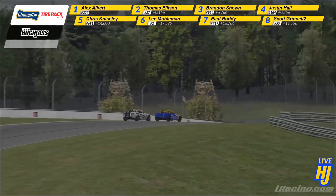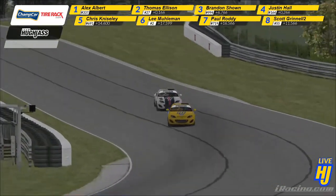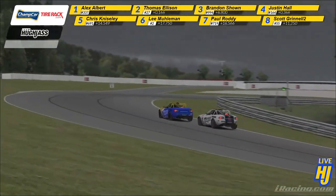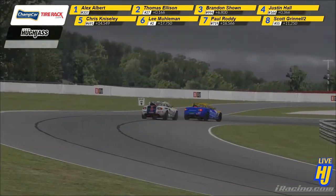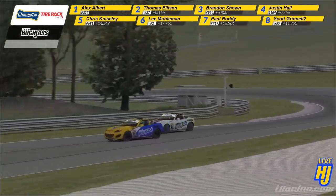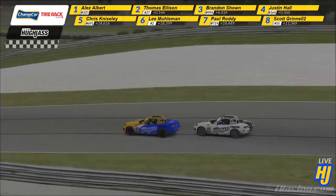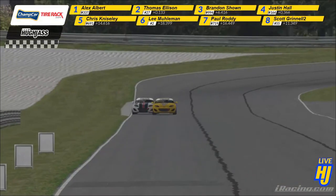Who's going to keep all four tires on the black stuff? Both of them. Can Allison throw it down the inside on the final corner? Albert has the inside covered into 14A. What about the final corner? Albert will have to cover it, surely. He does. Oh, it's a drag race — bumper to bumper drag race off the final corner.